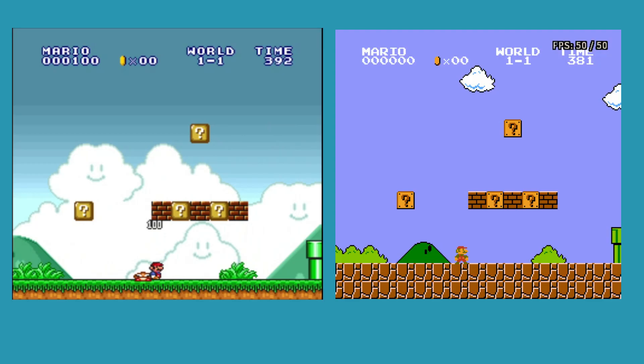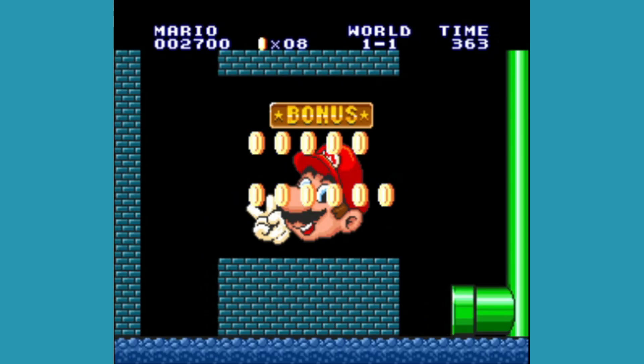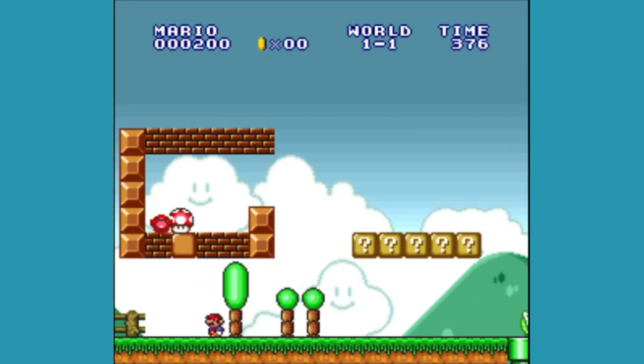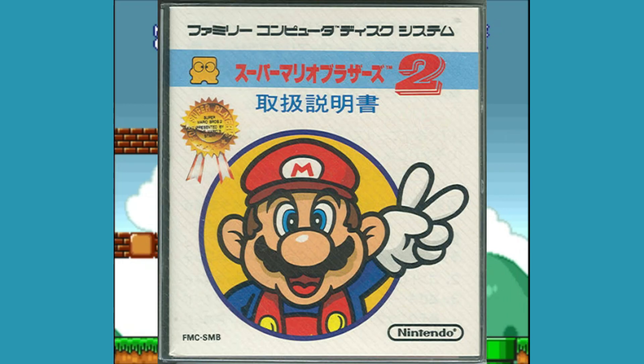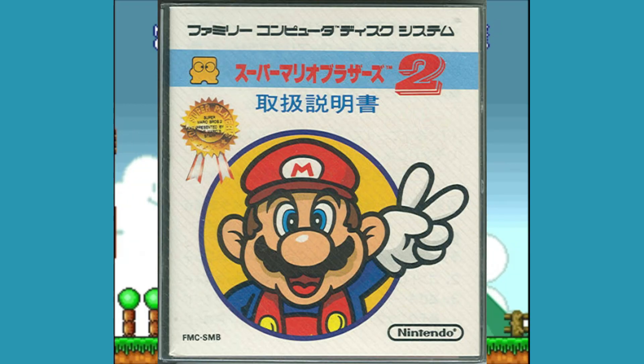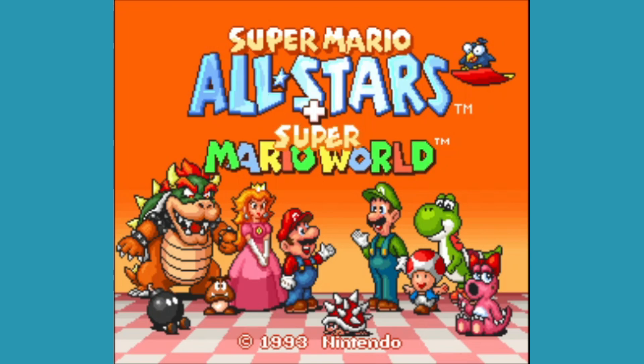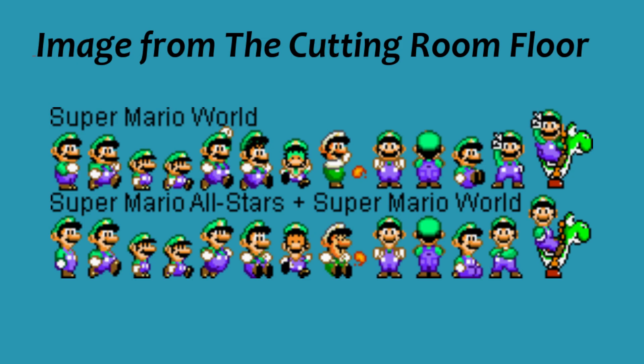If you put the original game and the All-Stars version side-by-side, I bet at least one person would think that they are two completely different games just because of how much the new background details benefit the overall aesthetic. And for the people who don't know, this is actually the first time the Americans and Europeans got to play the Japan-only Super Mario Bros. 2, known here as the Lost Levels. Some versions of the game even include a slightly updated version of Super Mario World, which mostly updated Luigi's sprites to be distinct from Mario's. So yeah, I love this collection, and it is one of the best ways to play all five of these Mario adventures.